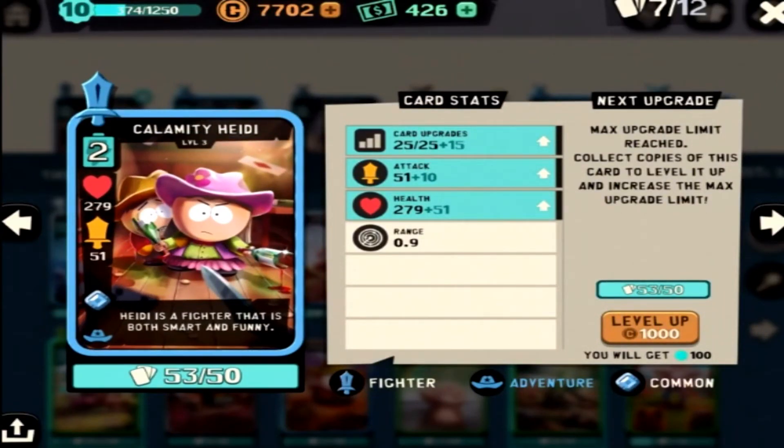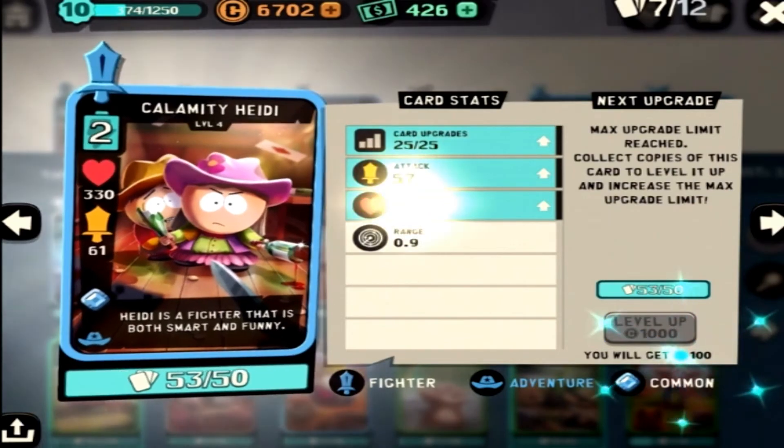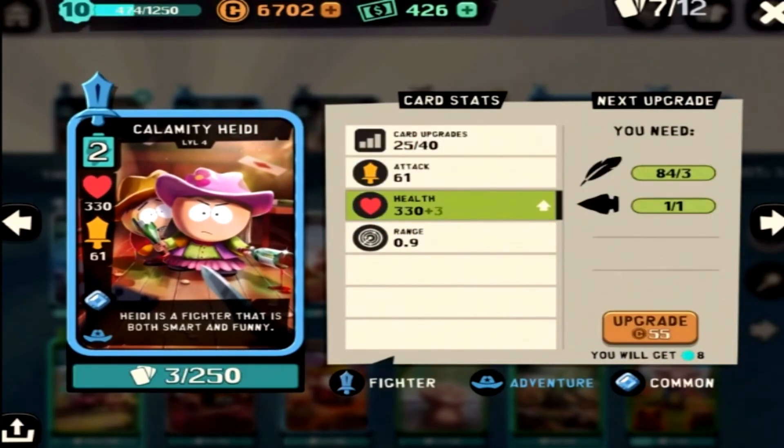Calamity Heidi is probably pound for pound the best card for its cost. This card is awesome at supporting, defending, and energy efficiency. If you're using Cowboys and Indians, this card is a must-have in your deck. And now at level 4, that health-attack ratio is just wow.